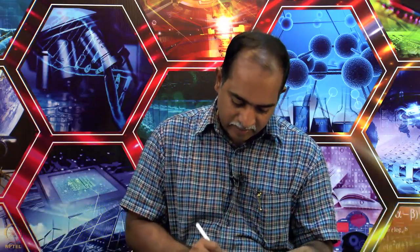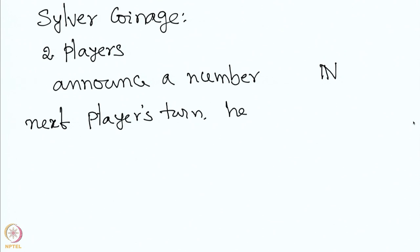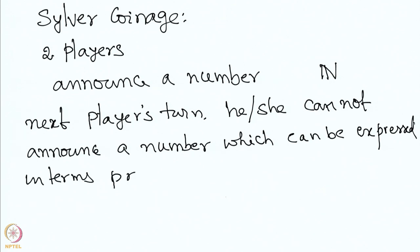Let us introduce the game once again. The game is between two players. Each player in their turn has to announce a number — we are only looking at natural numbers. When they announce a number, in the next player's turn, he or she cannot announce a number which can be expressed in terms of previously announced numbers.